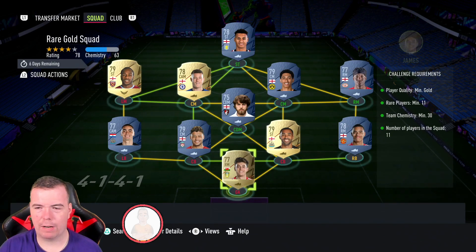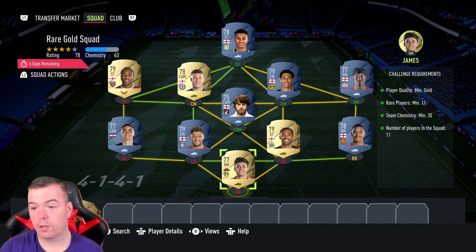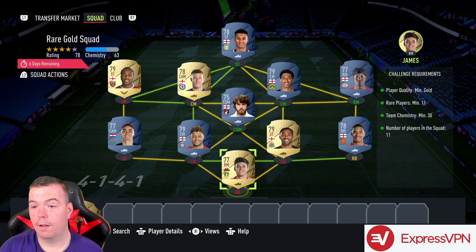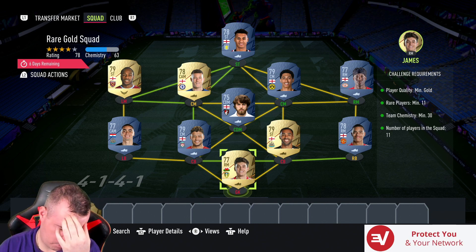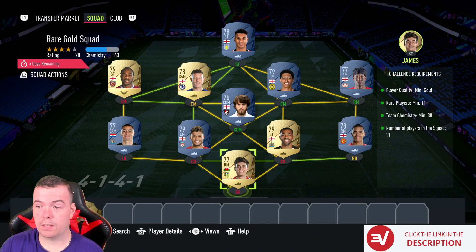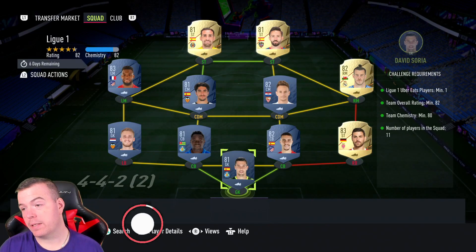For the rare gold squad, I've gone English with a couple of Premier League players because they're all minimum price. There are three players — Pearson, Bellingham, and Madawake — from different leagues; the rest are from the Prem, all 650-coin bids. It depends on what they're going to bring out — we don't know if they'll release rares for the 82-plus player requirement. Miles above chemistry again, around 50 to 60 — well above the 30 needed. That's 7.15k bids or 8k max for a two-rare gold players pack.